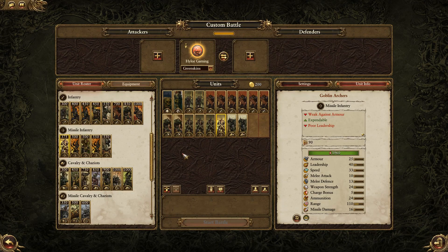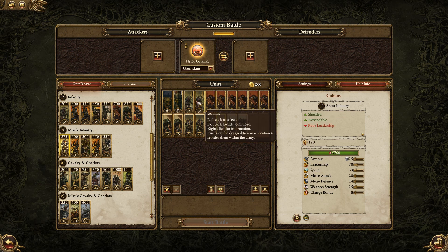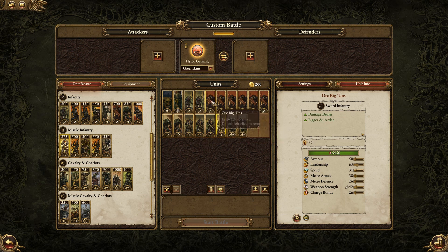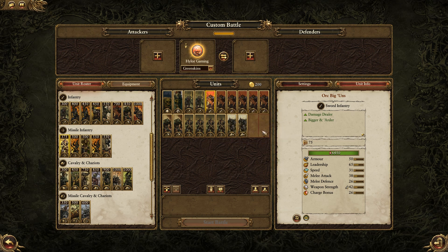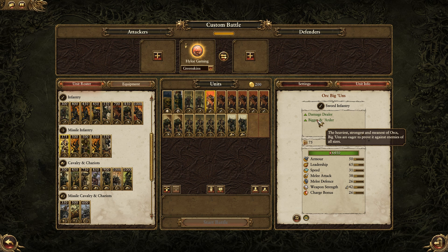A green skin army is built of both orcs and goblins. Goblins are faster and cheaper but have worse leadership and lower combat stats. Orcs are better and more reliable in a fight but cost more and move slower on the battlefield. Typically it's best to build most of your army up with orcs and use goblins in support. Unlike other factions, orcs have a specialized stat called Bigga and Odda which gives that particular unit an advantage against large units.